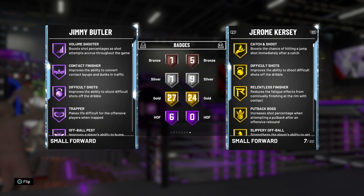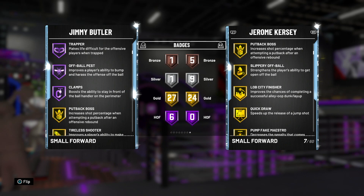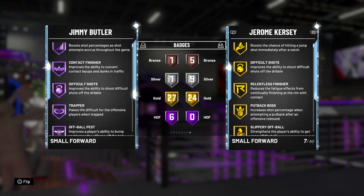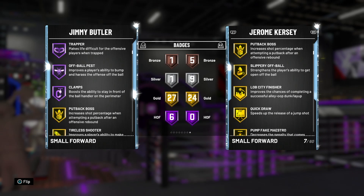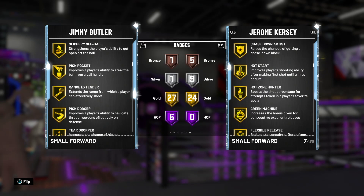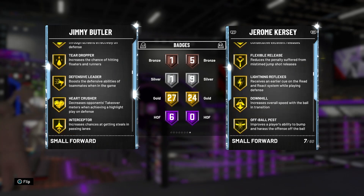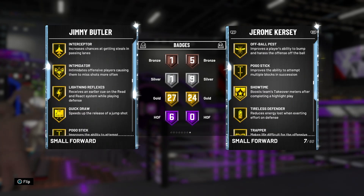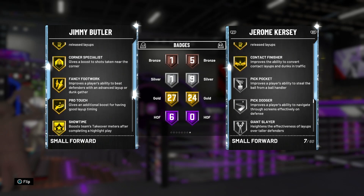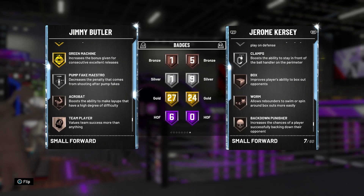Let's take a look at his badges — he's got six Hall of Fame badges compared to Jerome Kersey's zero. We've got Volume Shooter, Contact Finisher, Difficult Shots, Trapper, Off-Ball, Passing Clamps. I'm glad they made his Hall of Fame badges basically defensive. He has Clamps on Hall of Fame which is a must. For gold he's got 27: Put Back Boss, Tireless Shooter, Slippery Off Ball, Pick Pocket, Range Extender, Pick Dodger, Teardropper, Defensive Leader, Heart Crusher, Interceptor, Intimidator, Lightning Reflexes, Quick Draw, Pogo Stick, Tireless Defender, Hot Start, Consistent Finisher, Corner Specialist, Fancy Footwork, Pro Touch, Showtime, Bailout, Space Creator, Stop and Go, Clutch Shooter, Dead Eye, Green Machine. Silver: Pump Fake Maestro. Bronze: Acrobat.